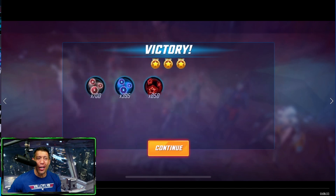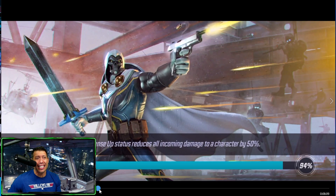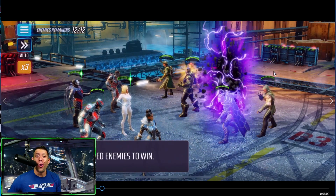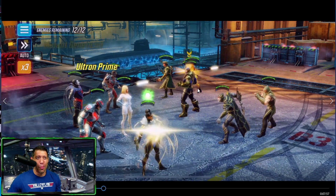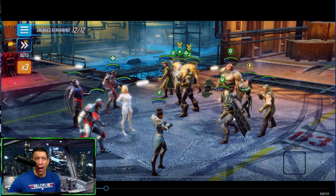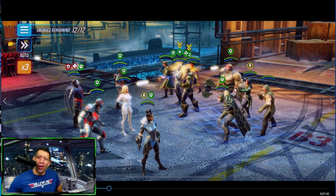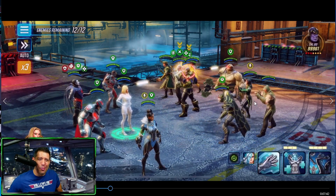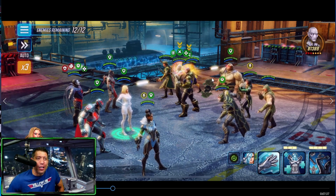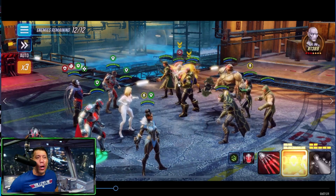The next one — tier 14 — is not as quick and takes a long time, but luckily the enemies don't do that much damage. Using the exact same team. It's important that you kill one of these Black Order members — hopefully more than one — before Proxima drops. We have Ebony Maw, Thanos, Cull Obsidian, and Corvus Glaive on the field; all we're missing is Proxima. I want to take out Ebony Maw first.